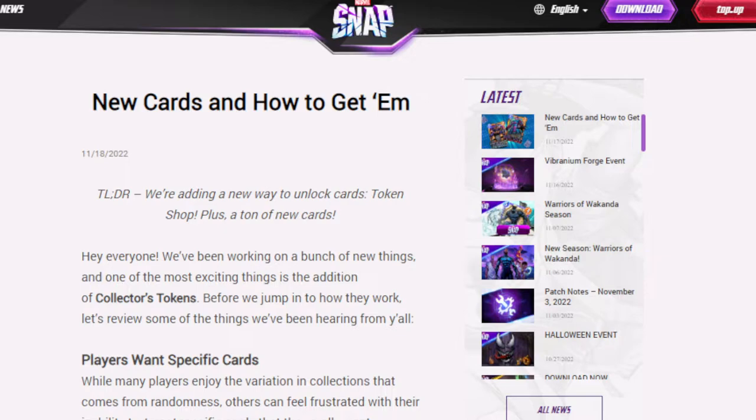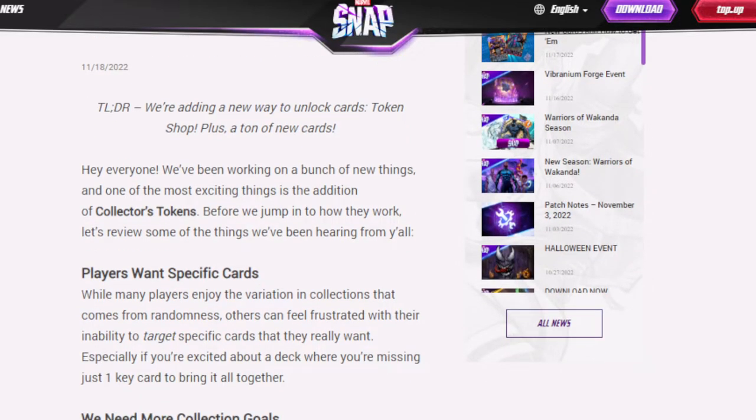So Silver Surfer is coming, and also this stuff in the patch right here. New cards and how to get them. The TLDR is: we're adding a new way to unlock cards — a token shop — plus a ton of new cards. One of the most exciting things in this edition is collector's tokens.